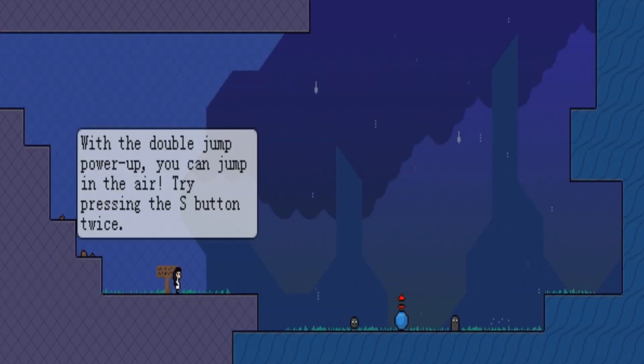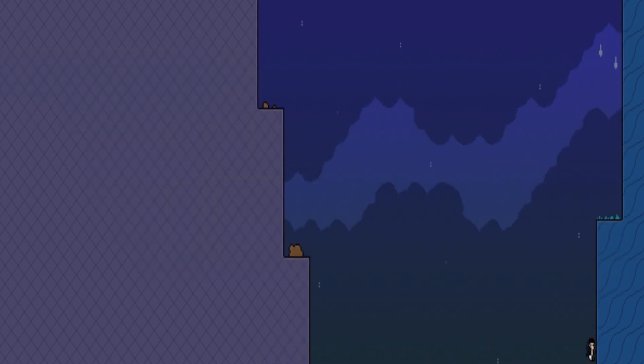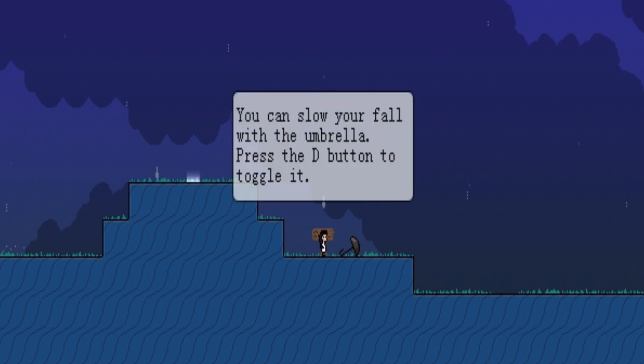The tutorial is pretty straightforward. It just tells you everything about pretty much every power-up you're going to get, which is what tutorials should be. Double jump — it's a nice platforming game staple. There's not actually anything over there, so I mean you can get up there, but there's nothing there. Just an empty space. You can slow your fall with the umbrella — press the D button to toggle it, so you can take out your umbrella and put it away if you don't want to use it.